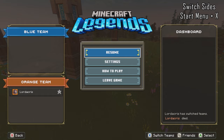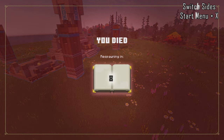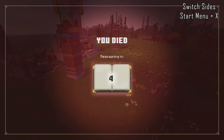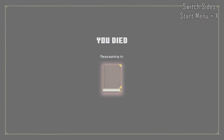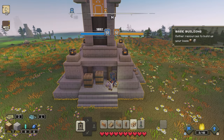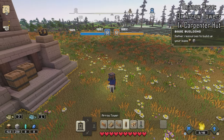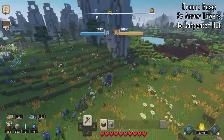Press Start and then X to switch to the orange team. Unfortunately we will die and then respawn at the orange HQ. Once we've spawned over there, we're going to do the same thing — set up 3 arrow towers and then a carpenter hut — so that while we're off exploring and killing pigmen, our base is still going to be safe and not get destroyed.